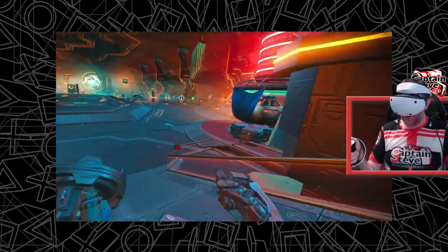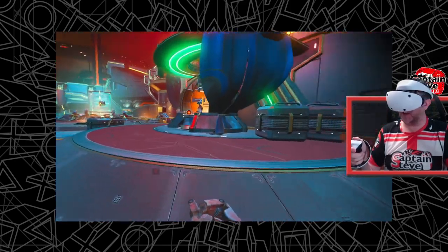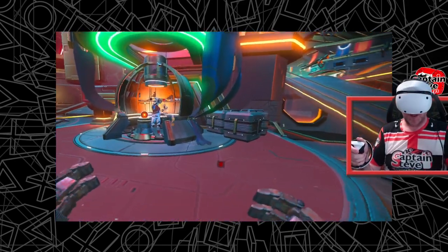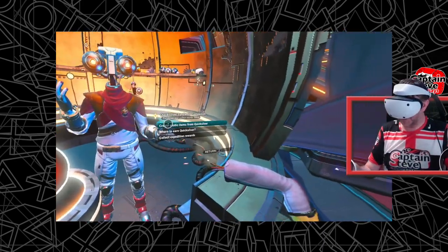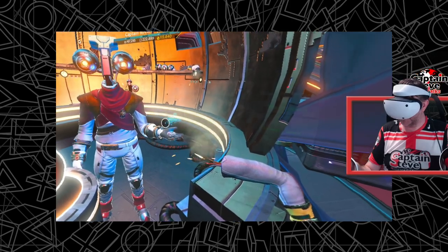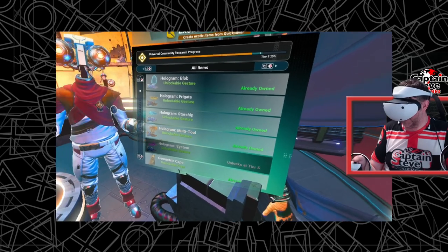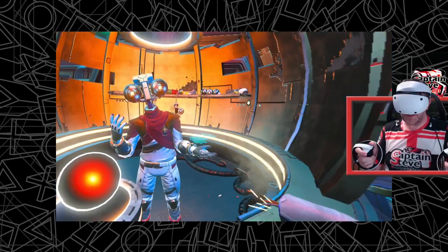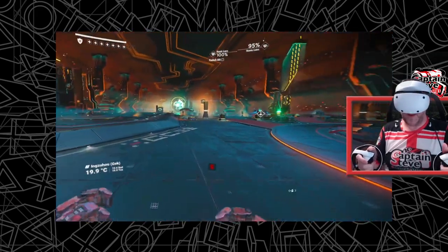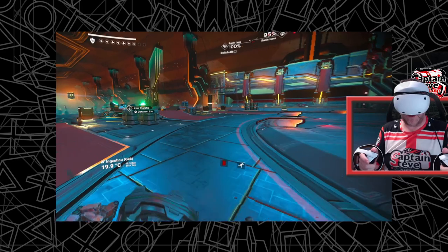10.1 — that's maximum immersion breaking, isn't it? That's not great at all. How are you doing, Johnny Five? Look, I'm one of your people now. Create exotic items from Quicksilver — can we unlock this one? We can. I haven't saved that yet — we're on 25%. All right, thank you Johnny Five. I think I'm going to go and save that to my ship now that I've got that new emote. But I think you get the idea.